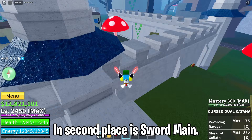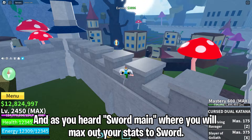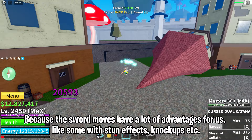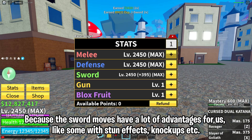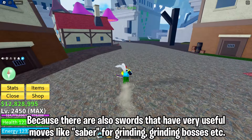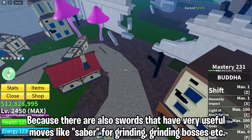In 2nd place is Sword Main, where you will maximize your stats into sword. This stats build is great for those who like PvP or bounty hunting. You can also do lots of combos, because sword moves have a lot of advantages — like some with stun effects, knockups, etc. Of course these effects are very useful when fighting. This stats build is also useful for grinding, because there are swords with very useful moves like Saber for grinding bosses, etc.